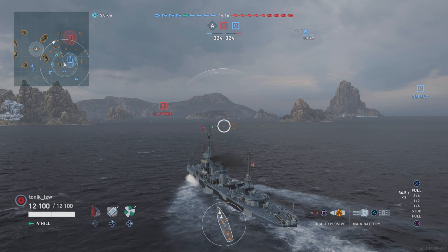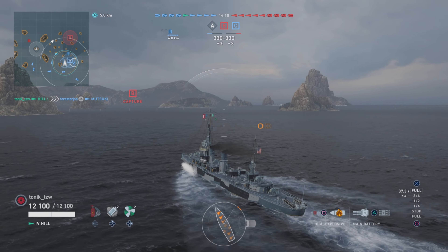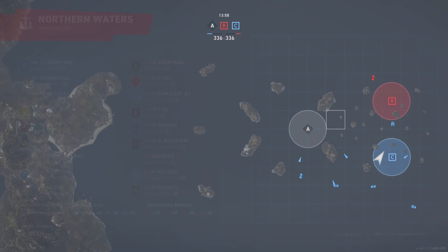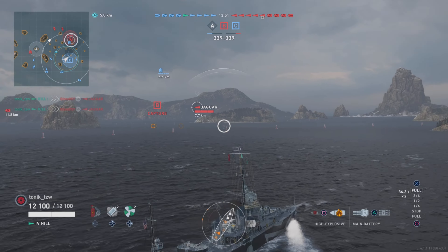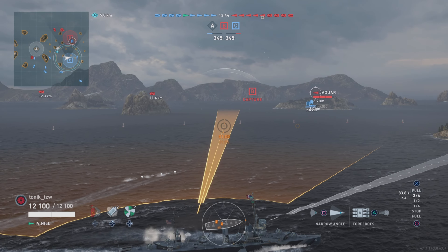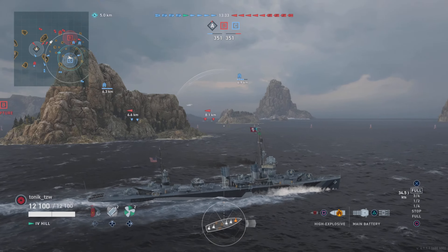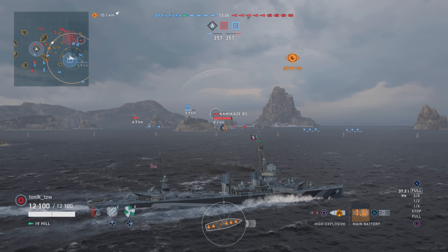I love my destroyers and thought the Hill would really add to my port. This was only my fourth or fifth game with it, getting a feel for it. As has been the case recently, there's a prevalence of aircraft carriers, so I wasn't feeling too confident going into this game. We have four destroyers and a carrier, plus a load of battleships. We spawn on the right side of the map with the carrier behind us, who actually does a very good job. There's a Kamikaze BS — the Asian region version, Blue Sky I think it stands for — and also a Jaguar.